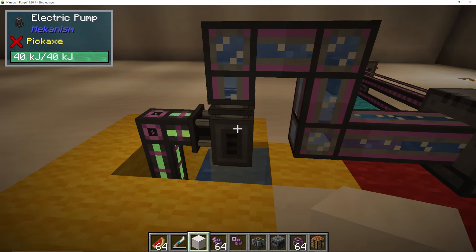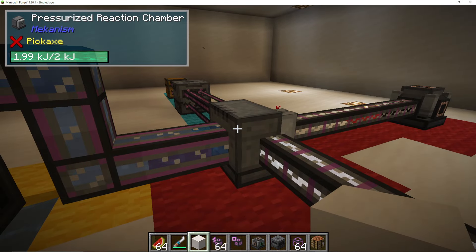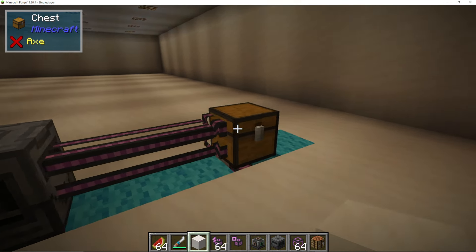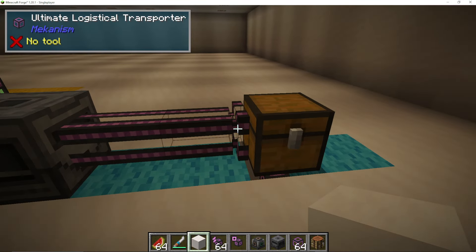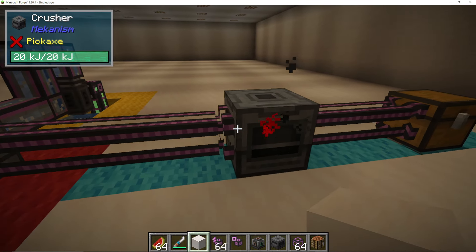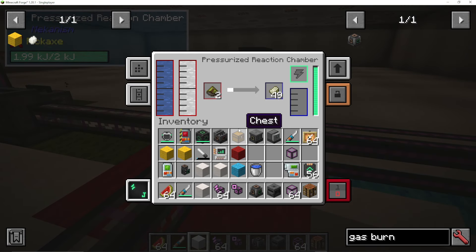On the yellow route, we're simply outputting with another electric pump water into the back of our pressurized reaction chamber. On the blue route, we're putting in our biofuel. I'm using melon slices, but you can use whatever you want. I am pulling with an ultimate logistical transporter into a crusher and it's crushing the melon slices into biofuel, then pulling out of the crusher into the PRC, otherwise known as pressurized reaction chamber.